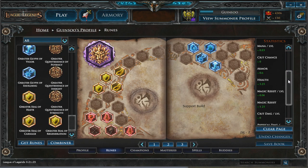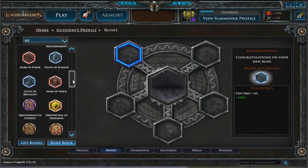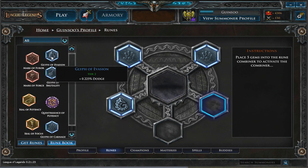In the rune combiner, you'll be able to customize runes. Collecting runes pays off as you can combine them into different or more powerful runes. Here, I'm equipping five tier 2 runes and I'm going to get a random tier 3 rune.